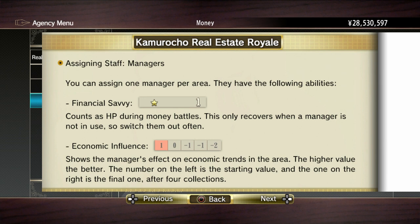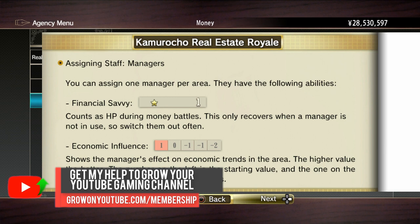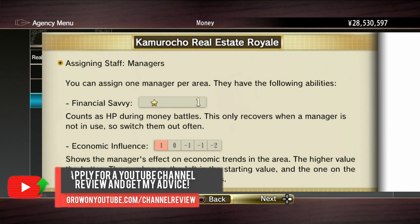Economic Influence: shows the manager's effect on economic trends in the area. The higher the value, the better. The number on the left is the starting value and the one on the right is the final one after four collections. Now the way this works is after each collection, that orange selector that started on the left moves towards the right. And when you make your managers or security guards rest, that moves towards the left again.